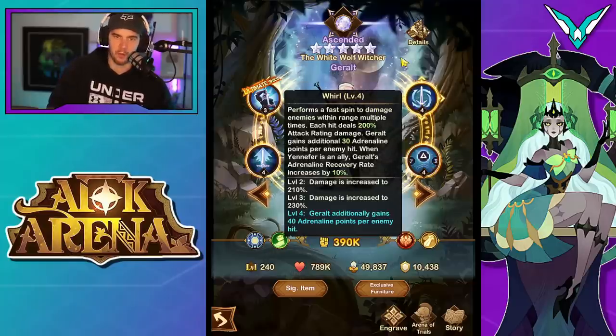Moving on, we have Whirl. Performs a fast spin to damage enemies within range multiple times. Each hit deals 200% attack rating damage. He gains an additional 30 adrenaline per enemy hit. When Yennefer is an ally, his adrenaline recovery rate is increased by 10%. With the skill ups, we get 40 energy per enemy hit, which if you're doing a nice little AOE, it's a good chunk of energy.